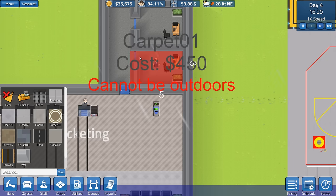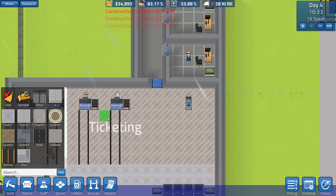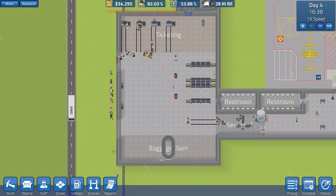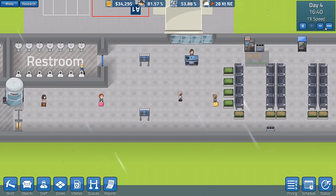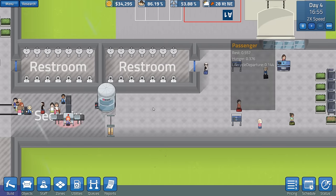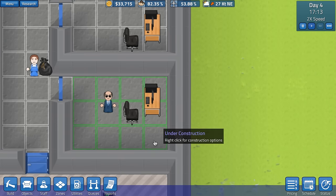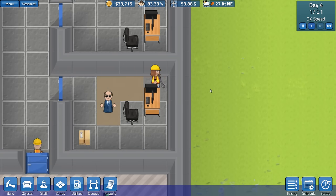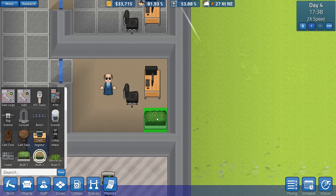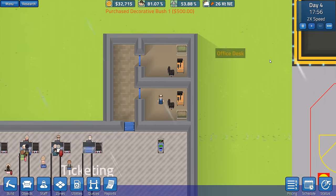Right, let's have some carpet as well actually. Is that not going to let me put it where the door is? Oh, it will now — it wouldn't let me do it over the wall. Let's have some carpet there and some different carpet down there, just to make that look a little bit different. More people are arriving. I want to see how this works when people leave the plane next time — see whether they're happy to go through there, or whether we just need to rebuild this a little bit with some gates. We'll go with a red decorative bush here and a green one there — oh that looks much nicer, I like that.